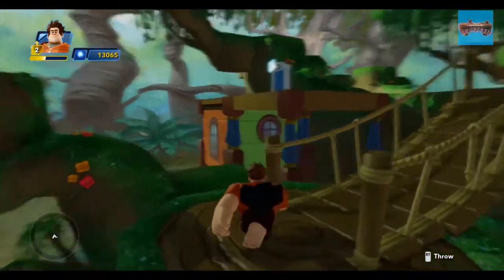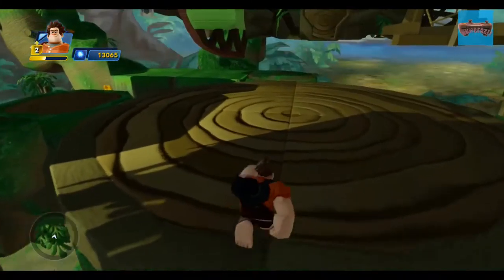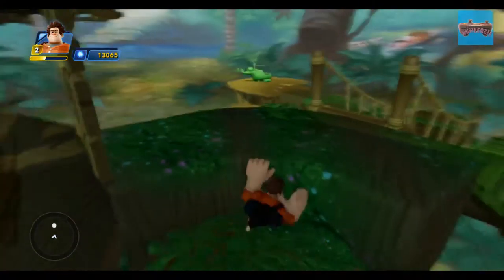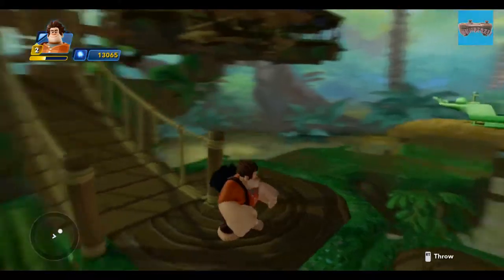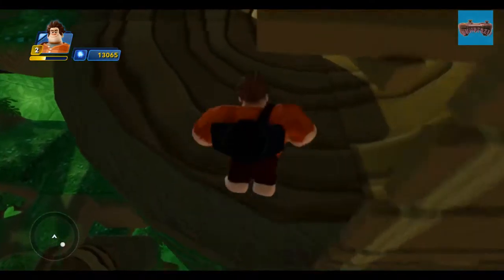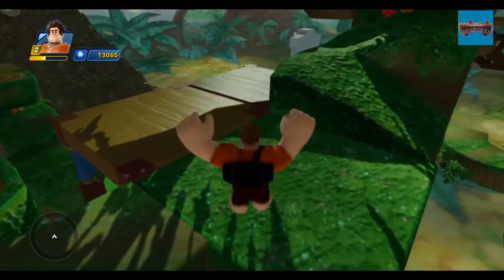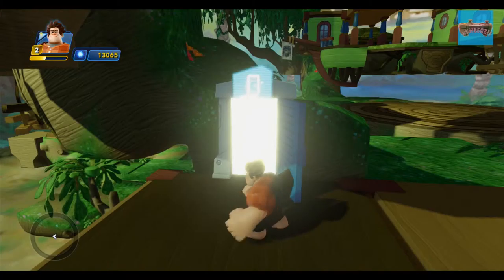There's a couple of ways you can get up to the top. Once you've reached the top you can either carry straight on and go around this way to get access to a helicopter which I've placed there in case you want to go on a flight. And then you can come around here and get access to the actual interior of the tree house.